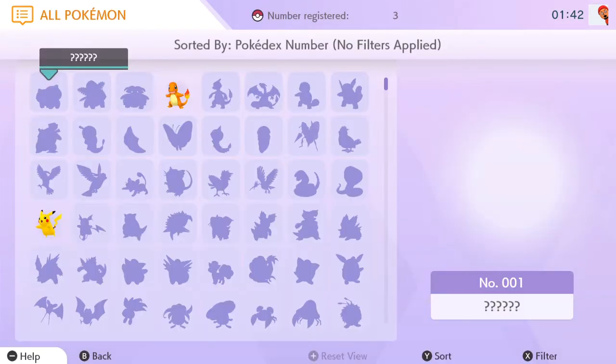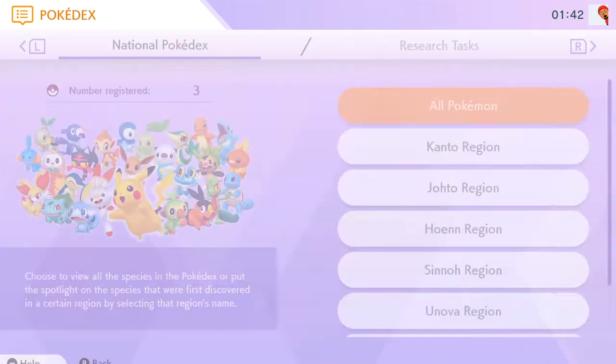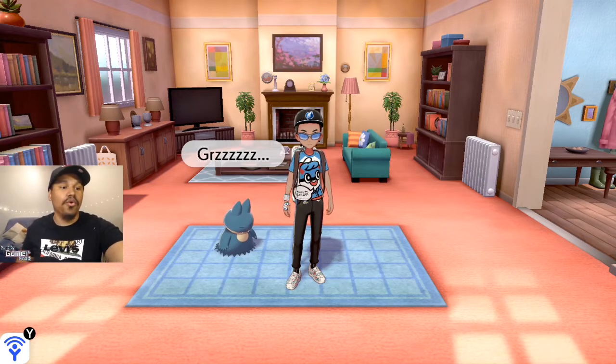Move Pokemon from Bank into Home and Home into Sword and Shield, connecting all of the games together. It got updated, and with this update it brought along 21 new moves that weren't highlighted — they didn't tell us that it brought over these new moves. These moves were found basically by people skimming through the files and finding new names for new moves.